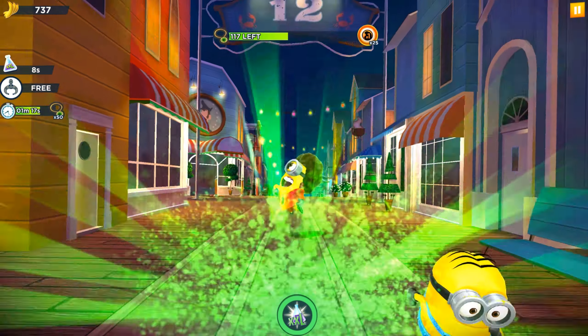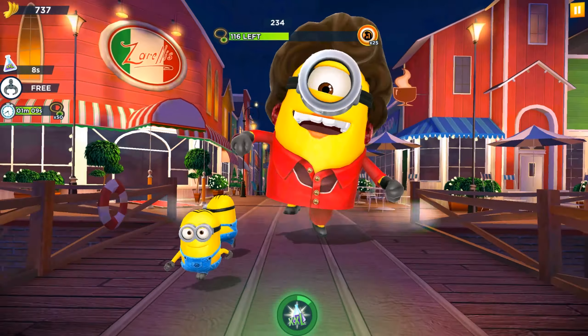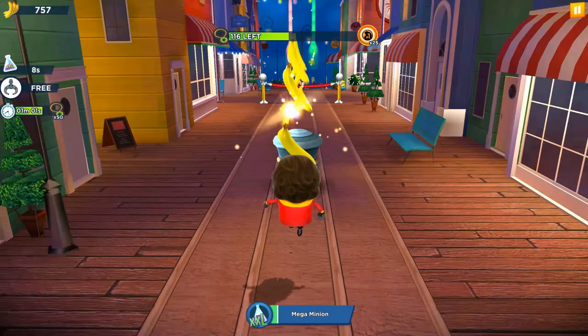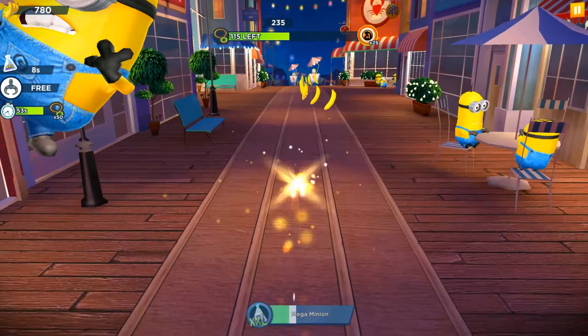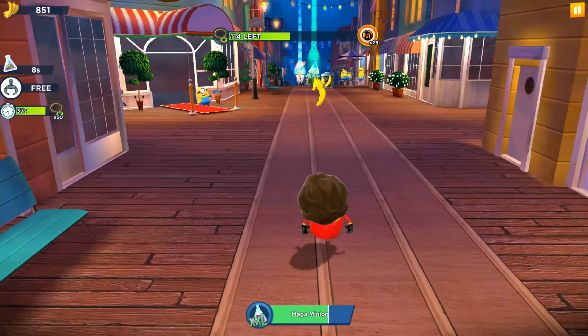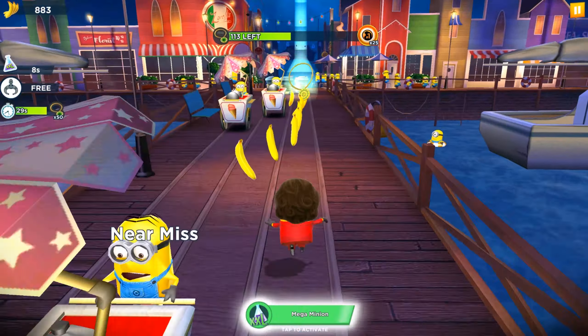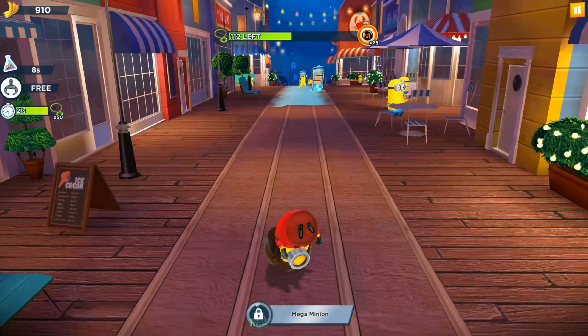We have the Mega Minion Ability as I mentioned — let's activate it. In the previous video I told you that our character has only one eye, which means it should be Mel or Carl Minion. Dave, Jerry, and Bob Minions all have two eyes, and only Mel and Carl have one eye. I thought at first it was an outfit for Dave Minion, but it's not. Like when we got the Flafficon Minion it was renamed Flafficon Carl because it had one eye, and I think our 70th Lady Stuart Minion is also Carl's minion.